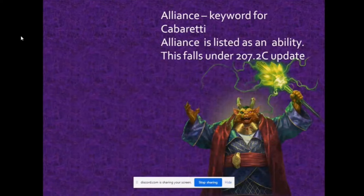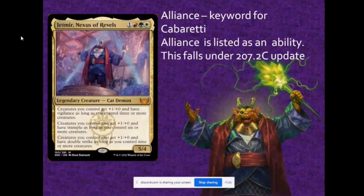Alliance is a keyword for Cabaretti and is now under rule 207.2c update. This is a very straightforward mechanic wherein every time a creature comes into play something happens, whether it gets a +1/+1 counter, a scry, or some other effect. This is quite different compared to the Alliance we knew during the Zendikar or Rise of Eldrazi format.